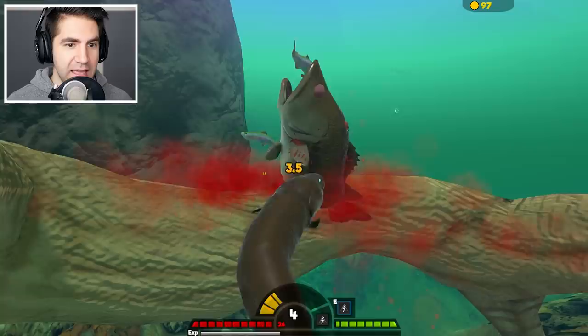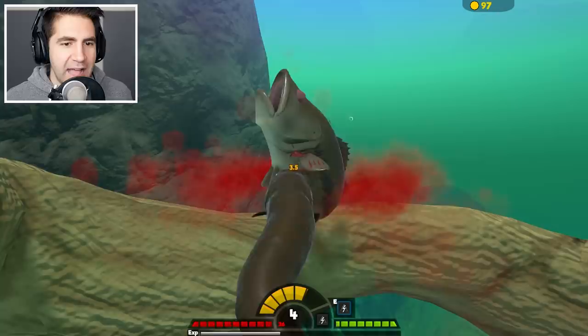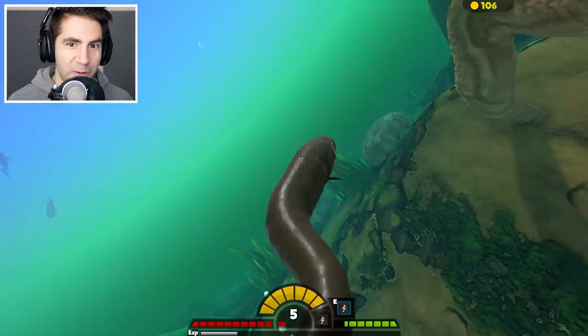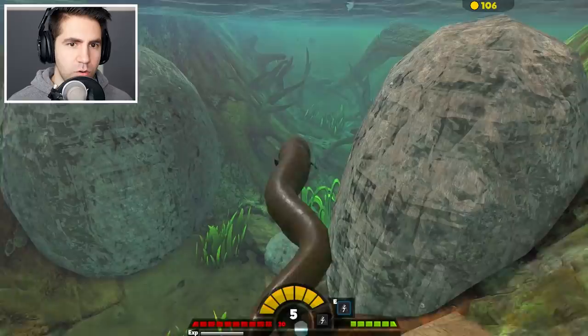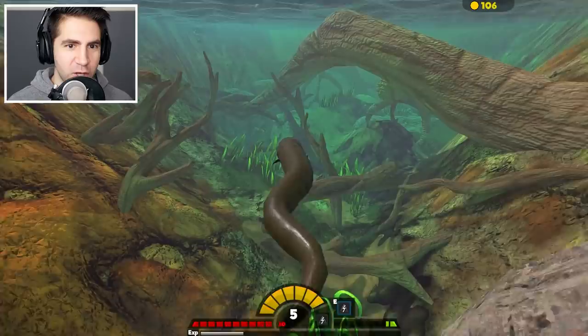I wanna beat the arapaima and get huge — get as big as possible. I think it's gonna happen, and we can swallow some big food. Level five. Get me out of this big area. Ever since they redid this river map, I always have a hard time finding my way out of here. This looks like a good area — I see a lot of bass. Look at this bass that just made food for me. That's my food — thank you very much.